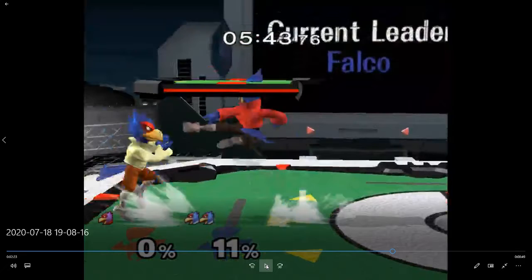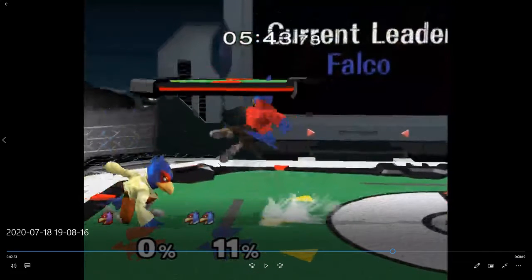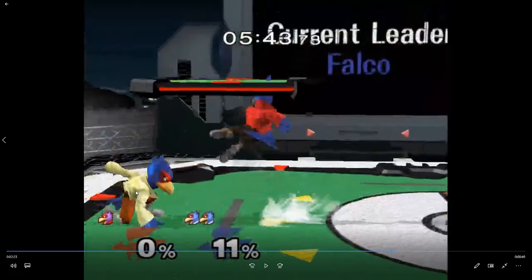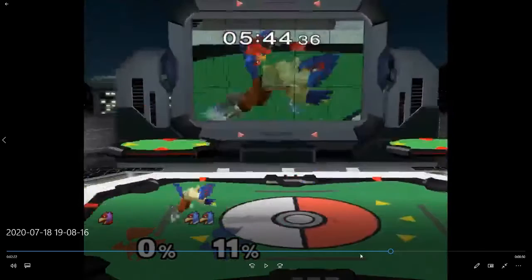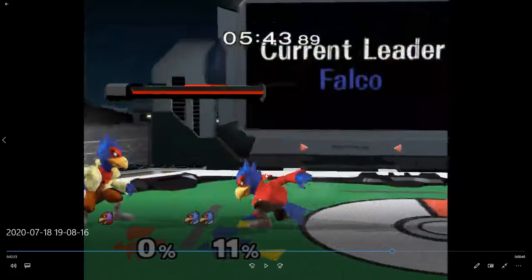Attack, roll away. Why does this nair work when the others haven't? Maybe he's catching on to you wanting to be in center stage and you've been a little too impatient about it. Maybe you roll in here. Falco's here, you have to make a decision now — I can see why you wouldn't want to roll in. Dash back laser is too far for us as well.